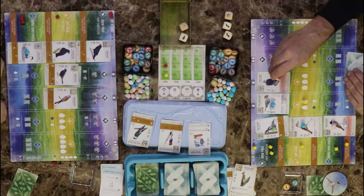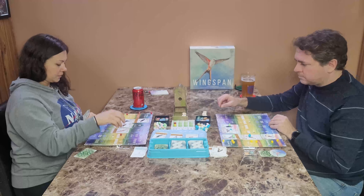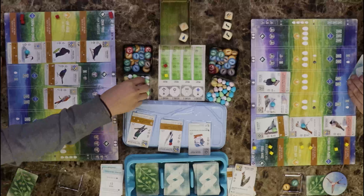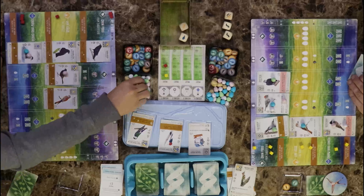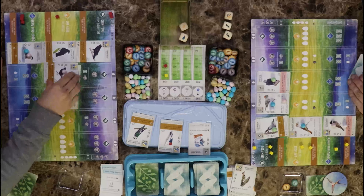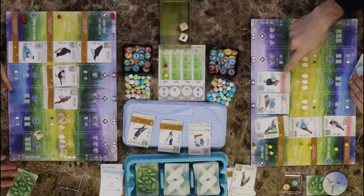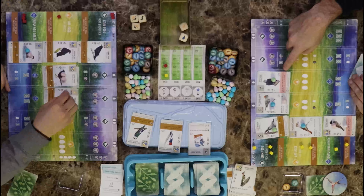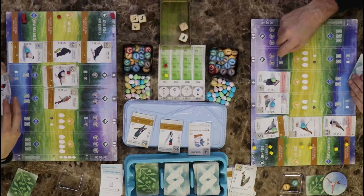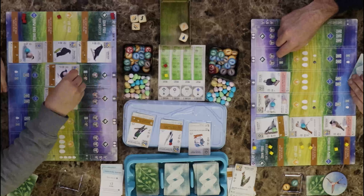I got second place and I got first place with one bird. Discard those, and take the turn. I'm running into the problem that I don't have any birds, but there's an opportunity here. Actually I'll do this one for eggs. I'm going to grab a card.